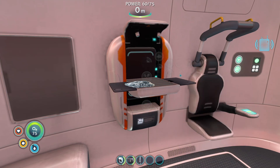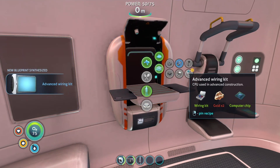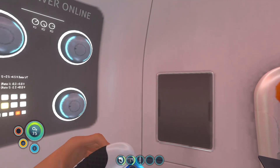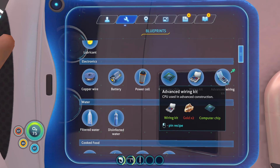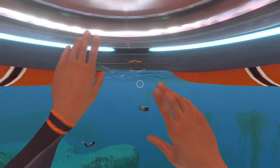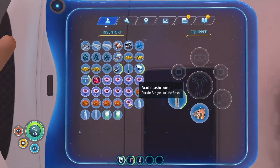We need to craft a wiring kit. We're going to craft copper wire. We're going to craft a computer chip now, which means we can get an advanced wiring kit later when we get two more gold. So we just made the computer chip. Now we need to make the advanced wiring kit — two more gold needed. We might also want to get the radiation suit: two fiber mesh, two lead. We have fiber mesh and one lead, so we need one more lead.